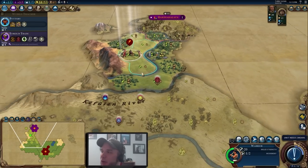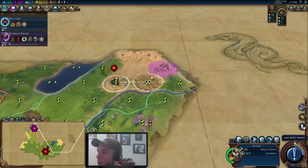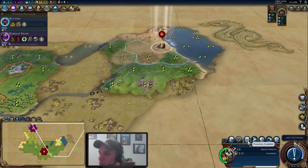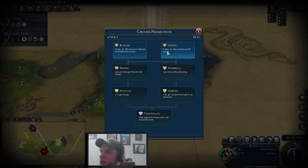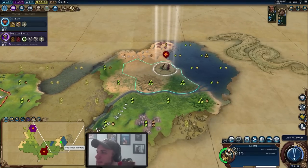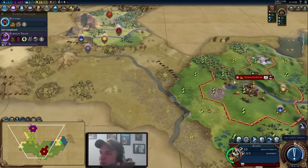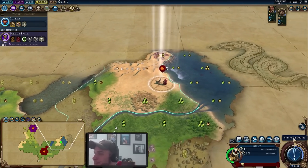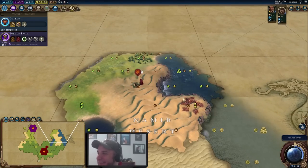We're going to take our warrior down to clear that barbarian camp. With our scout, let's check what the goody hut has — it gives us experience, so we'll take a promotion. Looking around at a fairly even mix of hills and forested tiles, we're going to go with Alpine since there seem to be quite a few hills in the immediate vicinity where the scout is exploring. Things seem to be going the right direction, but time will tell.